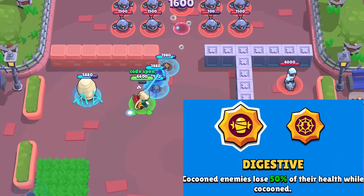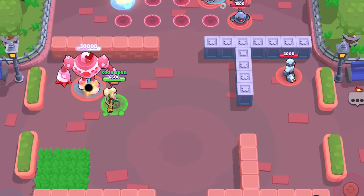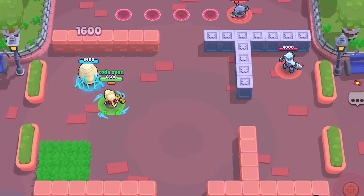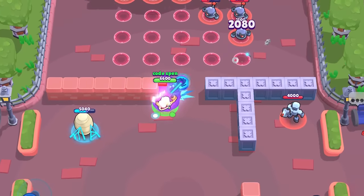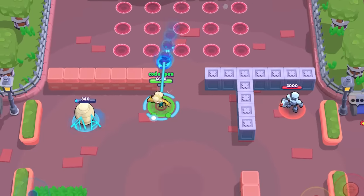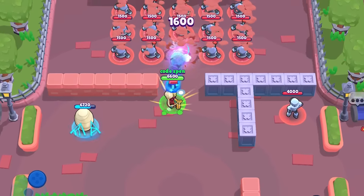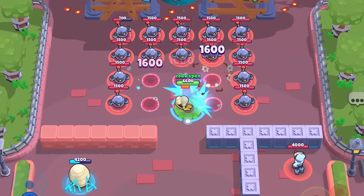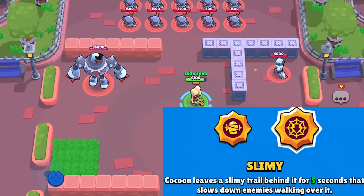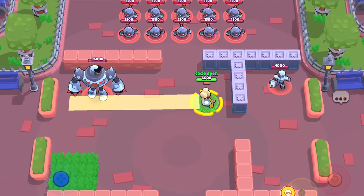Moving on to star powers — the first one is called Digestive. Whenever Charlie cocoons an opponent, they will lose 50% of their HP. This one is very good and can be really annoying for opponents. Even if you have no ammo or are weak, you can just cocoon them, take half their HP away, and while they slowly diminish or their teammates try to free them, they'll be weaker when they reappear and you'll have time to heal up. It's a win-win and a very strong star power.